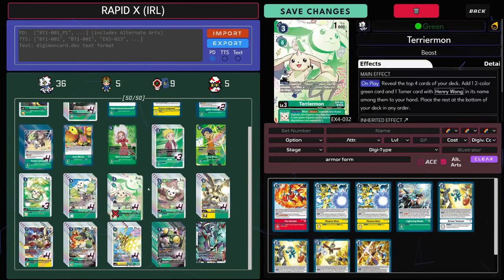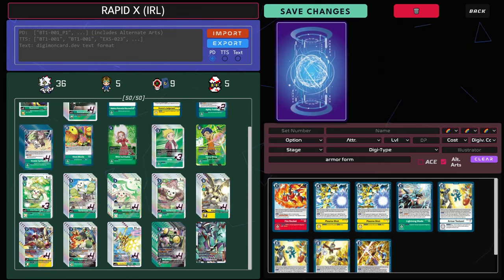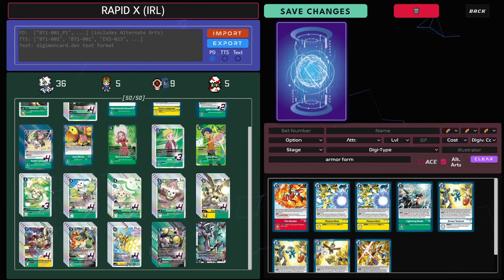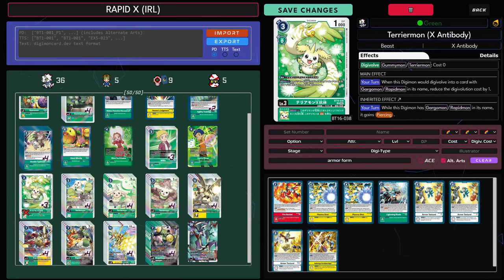Willis has definitely become better thanks to this Terramon. Now, do you know Terramon X? This guy is a bit of a menace. I'm not maxing out on it — I've got 3. His Inheritable is amazing because it gives you Piercing on a Gargo Rapid, which is essentially your entire deck. He also reduces the cost of Evo by 1 if it's into a Gargo Rapid. That's kind of insane because you're only going into Gargo Rapids.